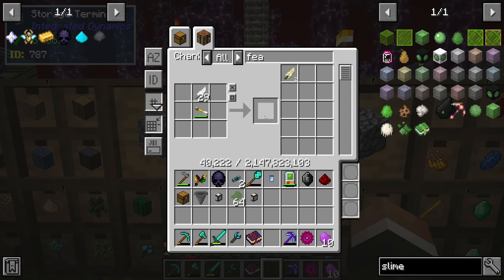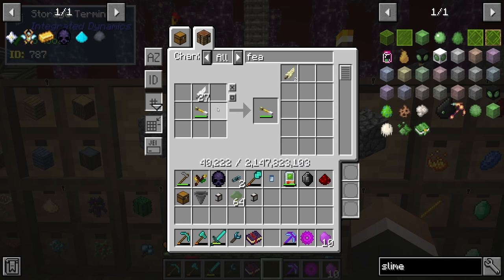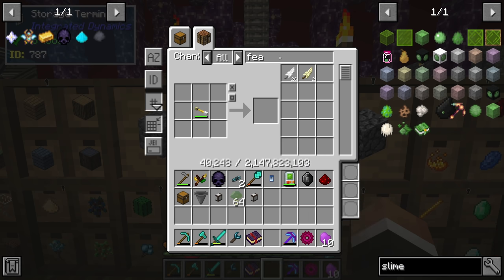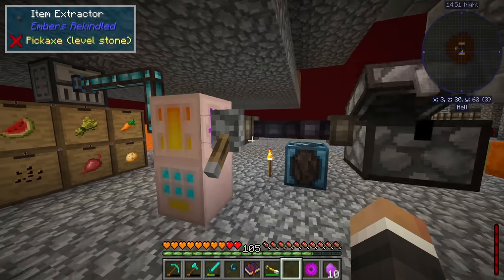I don't think we want to use all our feathers here — the levitation increase per feather isn't particularly high — so we'll go for about 10 for now and add more in the future. We'll definitely also try to add more speed and bounciness, since we have a ton of redstone and can make more slime fairly easily with chickens and sugar.